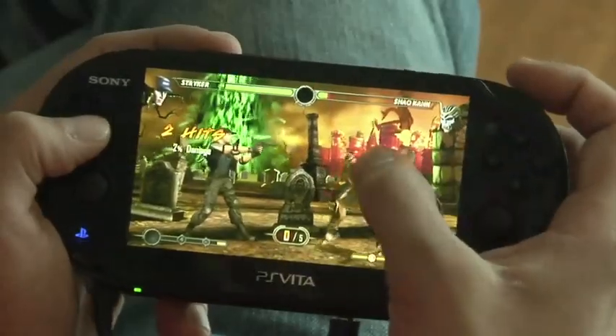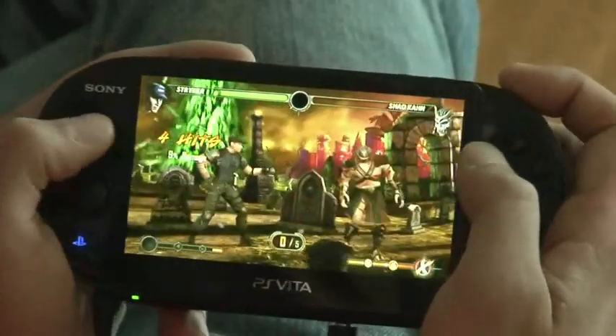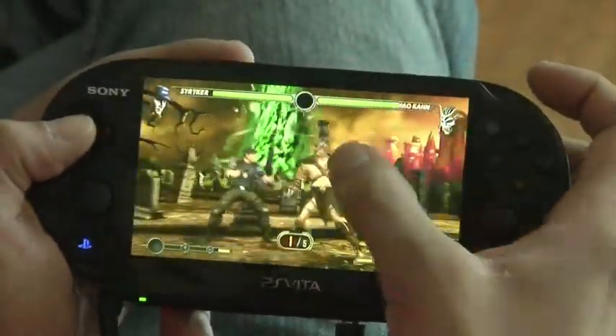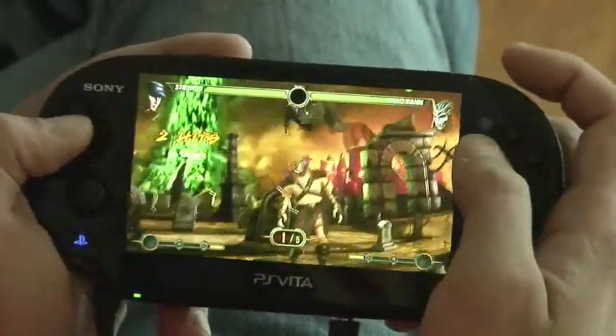Some missions have a trick to beating them, like Mission 146 — Striker versus five Shao Kahns. If you hit the pause menu and look at the hint screen, it'll say look at Shao Kahn's helmet, there's a crack in it. So when you go back into the game, if you actually tap the screen, it'll put Shao Kahns into a dizzy pose where you'll get an extra free hit to make the mission a lot easier.